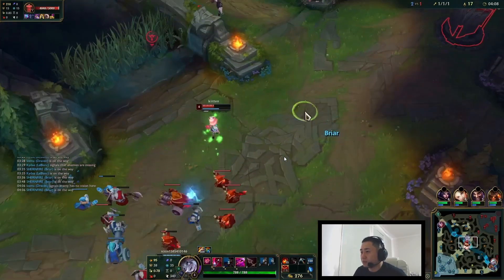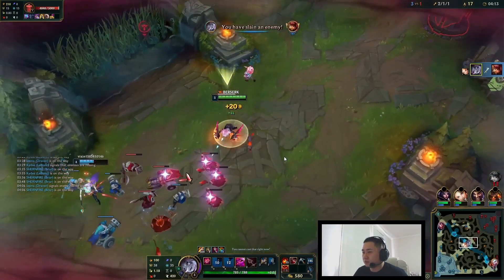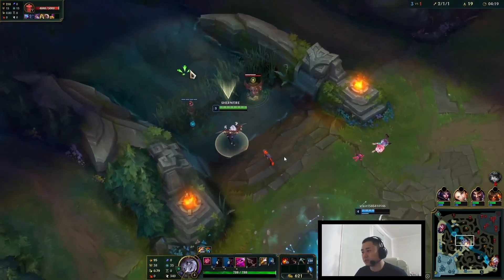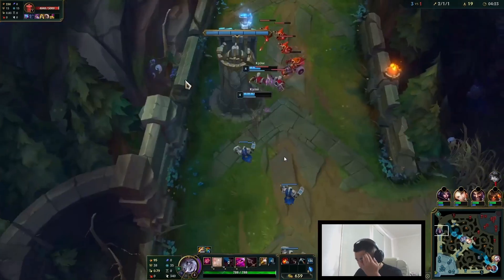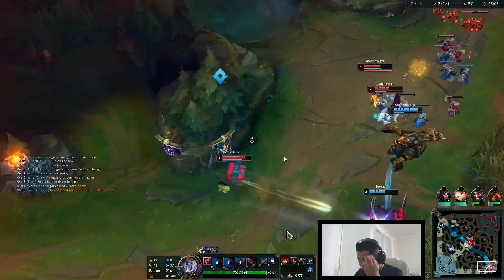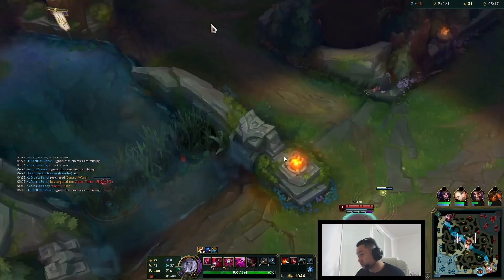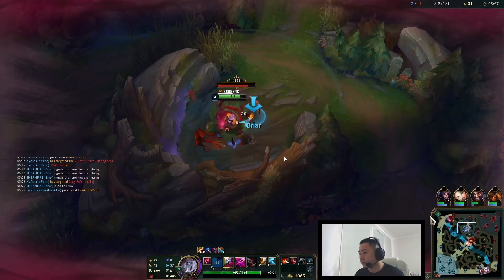Looking mid again because I don't see where Emuimu is. Not willing to commit anywhere yet. The top frog and base will hide in the bush so I'm just going to farm. I see Emuimu bot, so I assume he took my camps, and I'm going to react and take his topside while he goes back to his bot side.